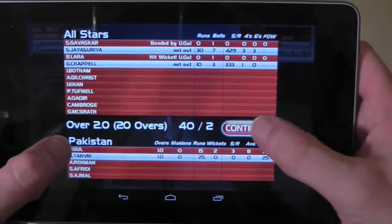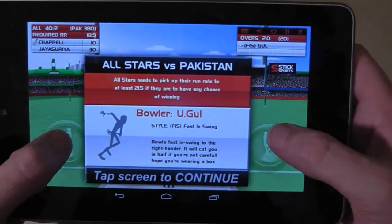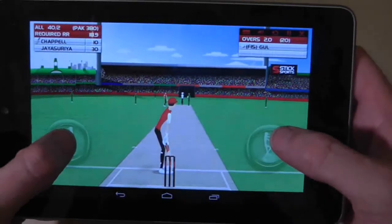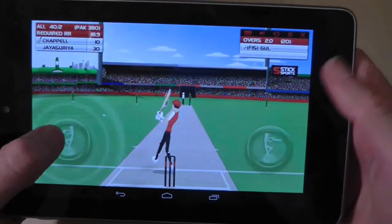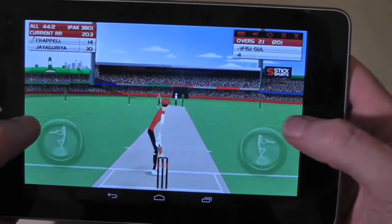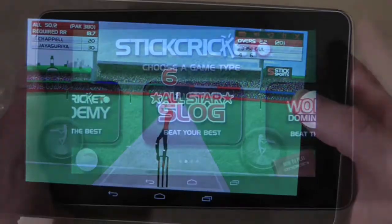There are a variety of different game modes in Stick Cricket. My favourite is World Domination, where you have to chase a progressively larger run total in 20 overs against a progressively more difficult and varied bowling attack. Watch out for spinners later on, who can literally spin the ball around your batter to hit the wicket.